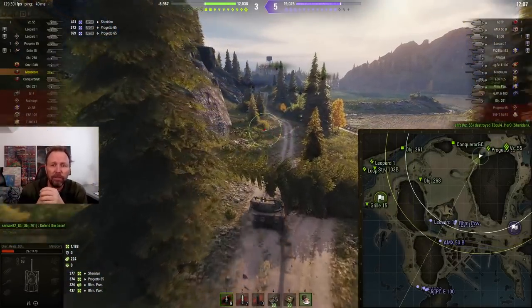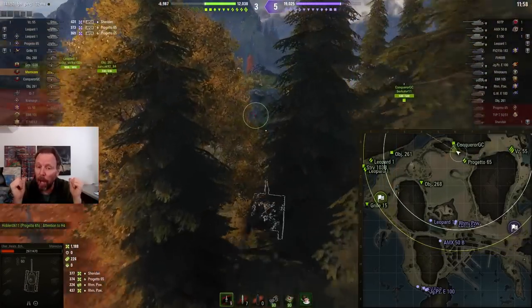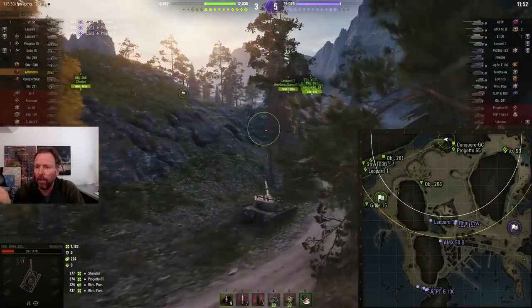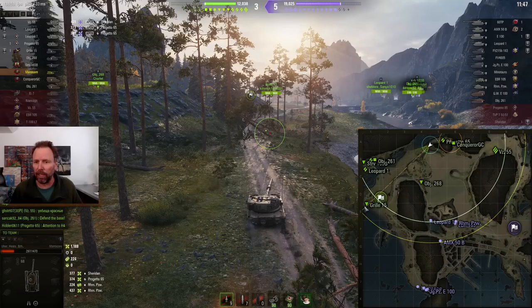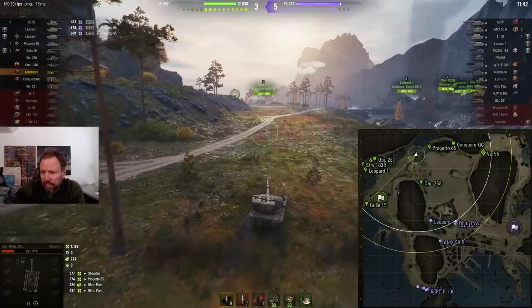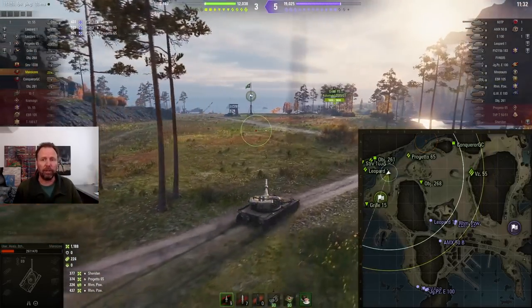The reason I'm showing this replay isn't because the aggressive position is the best spotting option, but because this guy has a brain. He looks at the mini-map and says his whole team has melted. Look at the mini-map — his firepower is the Grille, Leopard, STRV, and someone else. He's a smart light tank player thinking: the enemies have won the south, they're coming around the horn, all his firepower is here in the bushes and he has to spot for them.